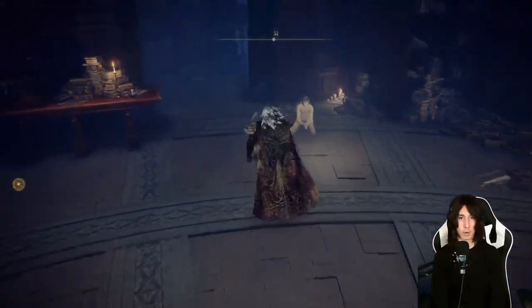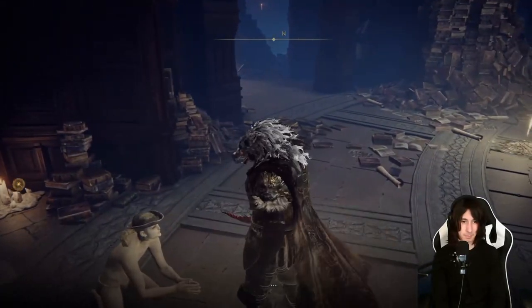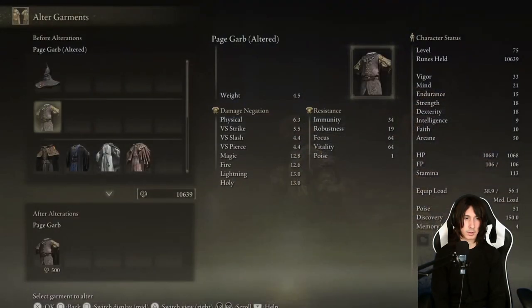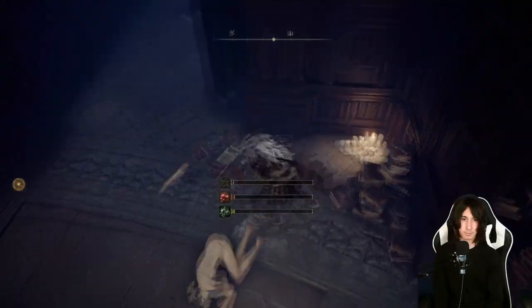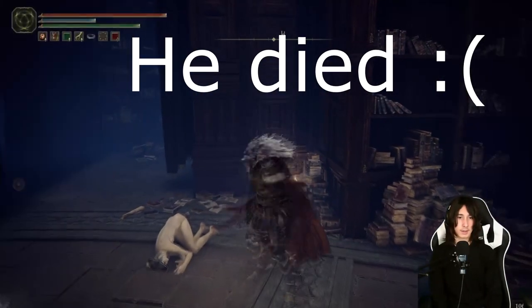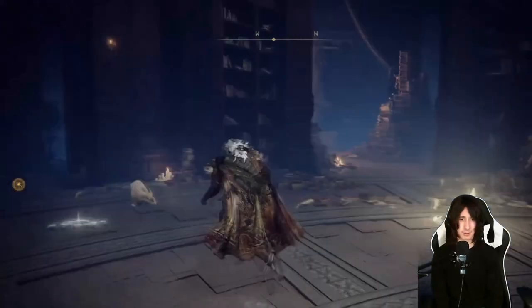Well well well, what do you know. Talk to Boc. Rest at the Site of Grace — thankfully we still have our altered garments, but we still have to pay, as you guys can see. Boc can't do anything else. So yeah, that is Boc's questline — I'm not really sure why so many questlines in Raya Lucaria's Grand Library end up like this.